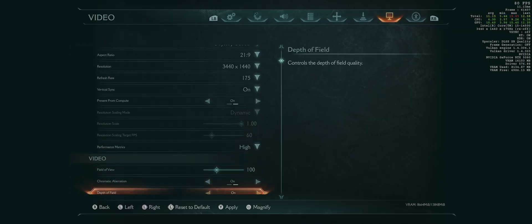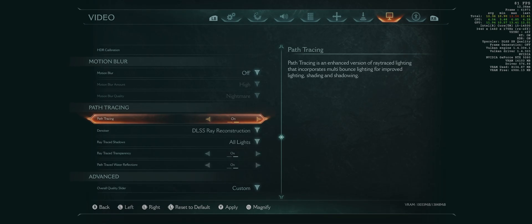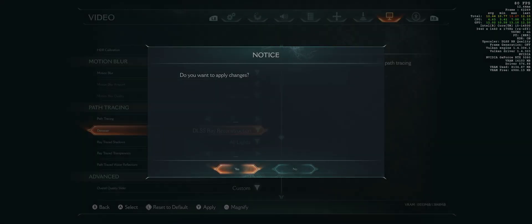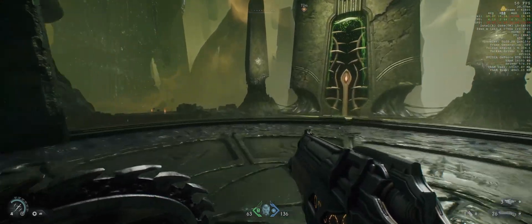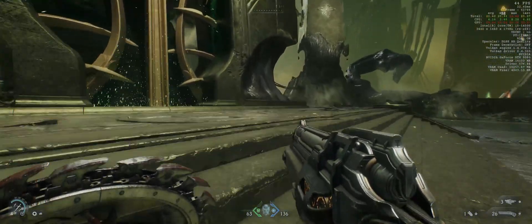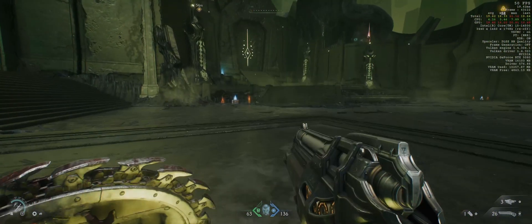Now we're going to turn on path tracing. So DLSS quality with path tracing enabled — let's see what happens. You'll notice our FPS has dropped to around 50 FPS, and even under that. We're going around 47 to 45, sometimes even 50 FPS.